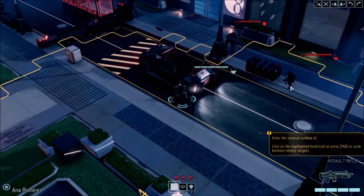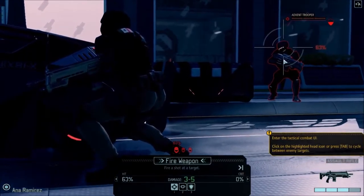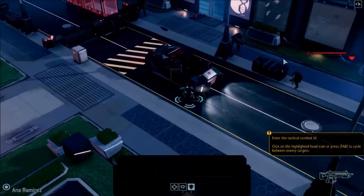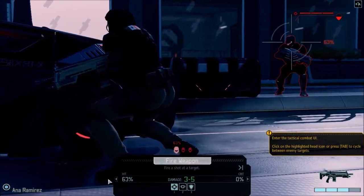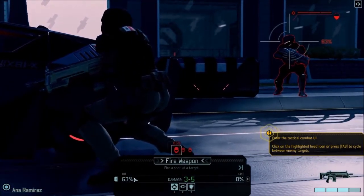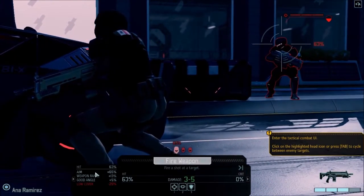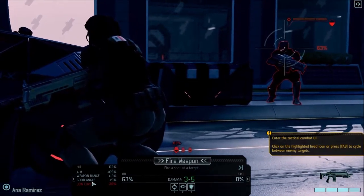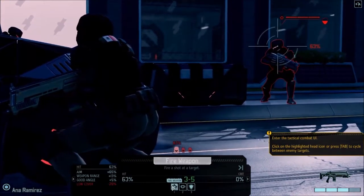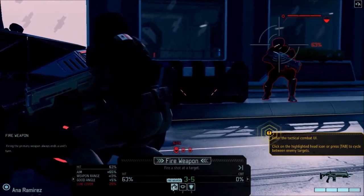Entering the tactical combat UI. It's showing 60% hit chance. He's in low cover so it's minus 20-some percent. Let me switch between soldiers — I was using the old buttons, that's why. It just tells me the cover penalty breakdown. Fire the weapon.